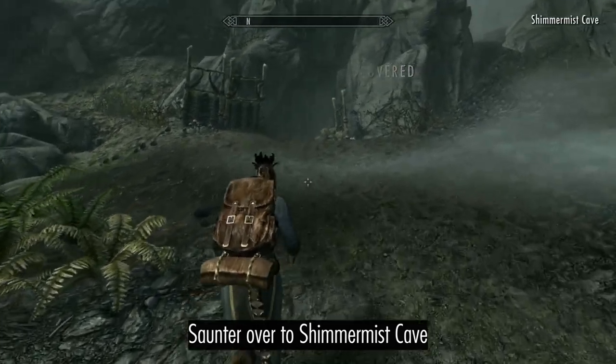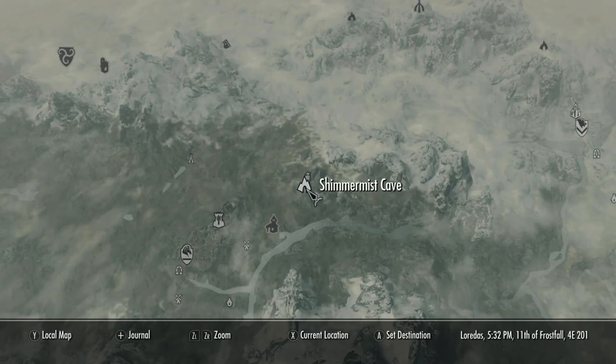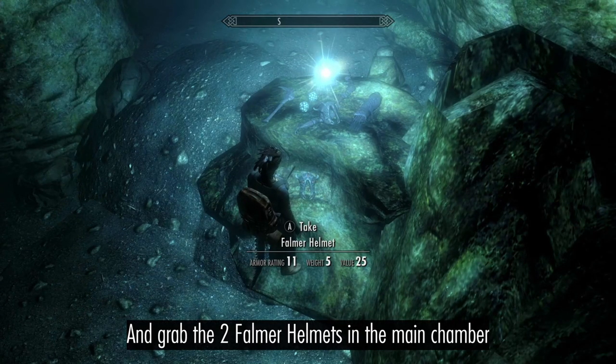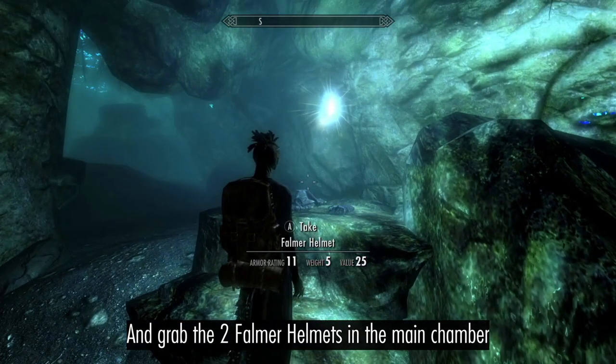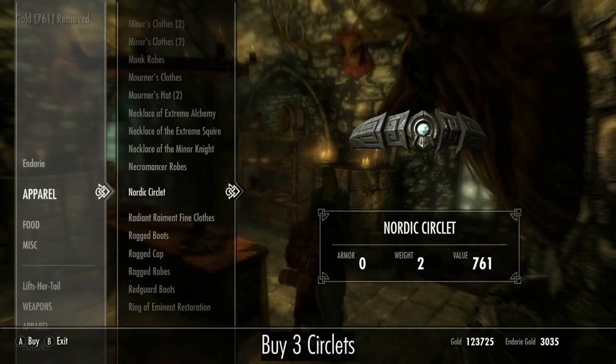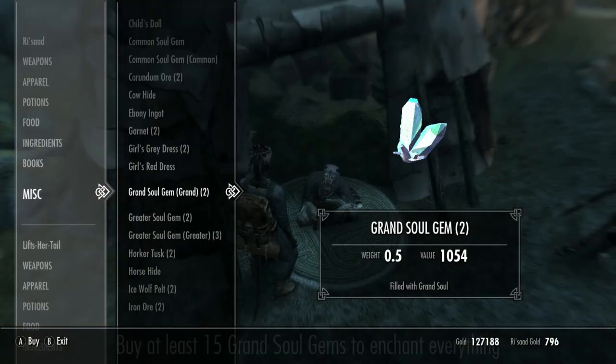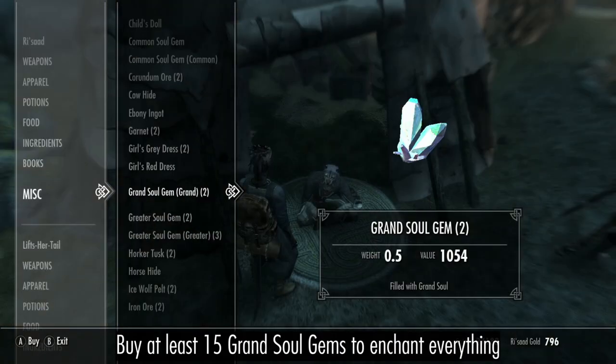Saunter over to Shimmer Mist Cave and grab the two Falmer Helmets in the main chamber. Buy some circlets, gloves, necklaces, and rings from Radiant Raiment. Then see the Khajiit for Grand Soul Gems.